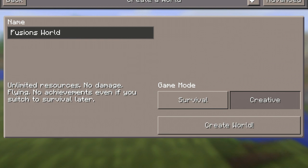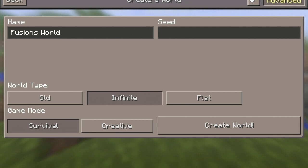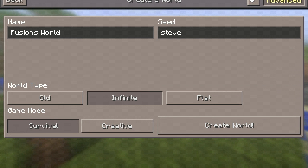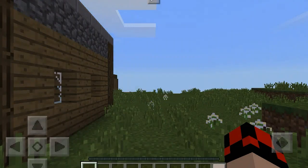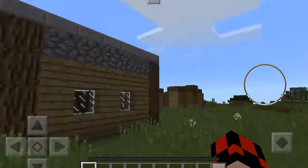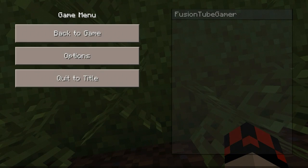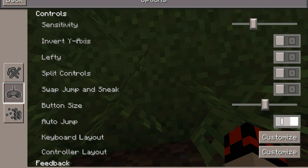I'm just gonna call this world 'Fusion World Survival Advanced' and the seed is gonna be 'Steve.' Create world — and I literally have to start all over again. I'll just go to options, I need to fix the button size.